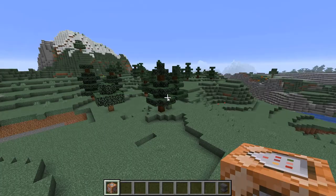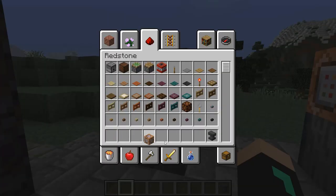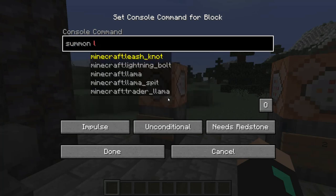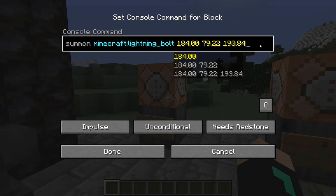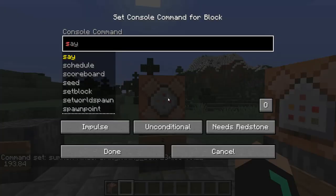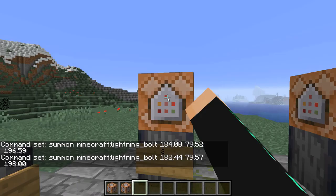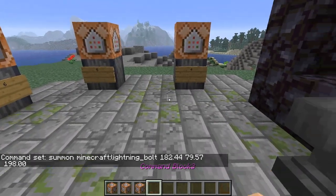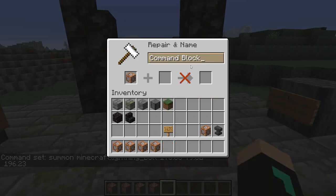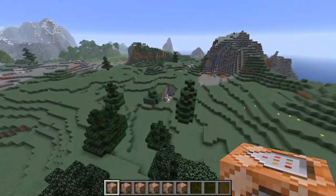Now there are just a few more things to do. Place the command blocks on the altars — this one's much easier. You don't need to name them, just memorize them. Type /summon lightning_bolt, press tab three times to get the coordinates, then you're done. Copy it and do all of them.